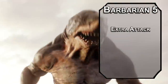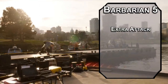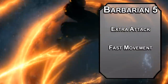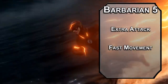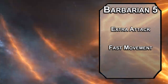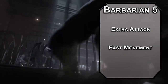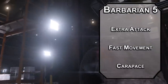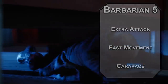Fifth level barbarians get Extra Attack, letting you make two attacks instead of one with your action. That's called a double dip — bad social distancing, but we'll let you get away with it. You also get Fast Movement, adding 10 feet to your movement speed while you're not wearing heavy armor. Obviously you're not wearing armor — you got to show off the muscles. That's how you're going to seduce John Constantine. You get another animal enhancement at this level; Carapace adds one to your AC when you're not wearing armor, making you extra thick.